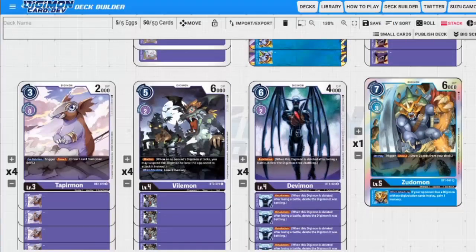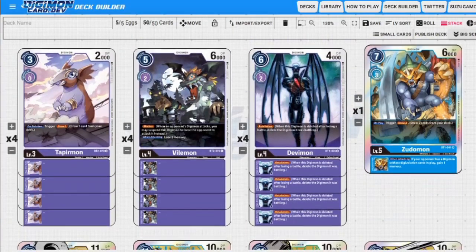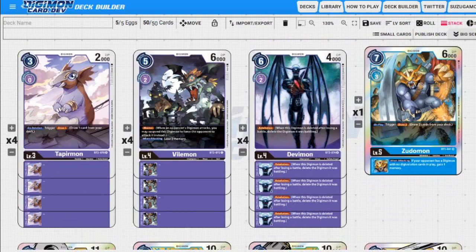Next up we have Tapiramon. On deletion, we get to draw a card. Again, this is for consistency — we're trying to draw and get to the stuff we need when we need it, because we're not going to be digivolving a lot, very little if at all. We want to draw as much as possible.